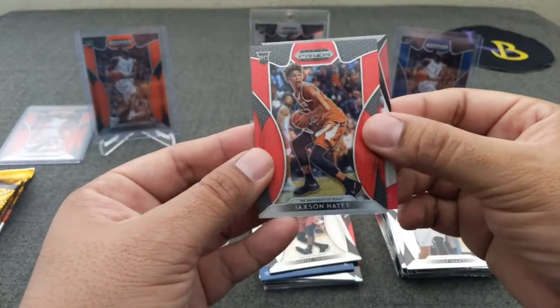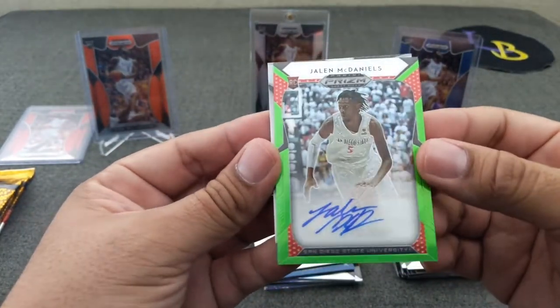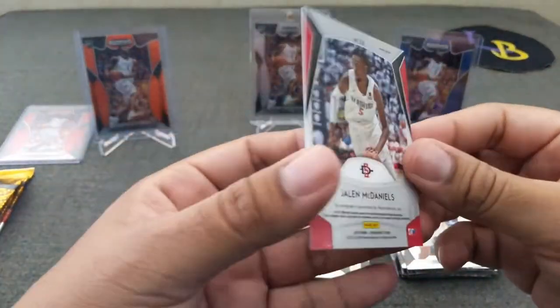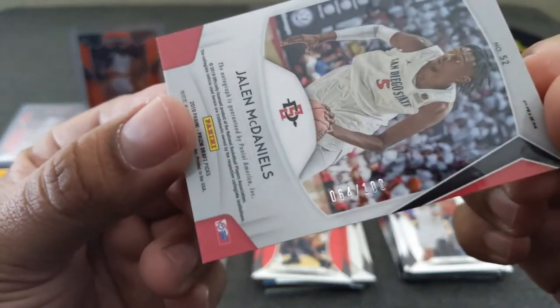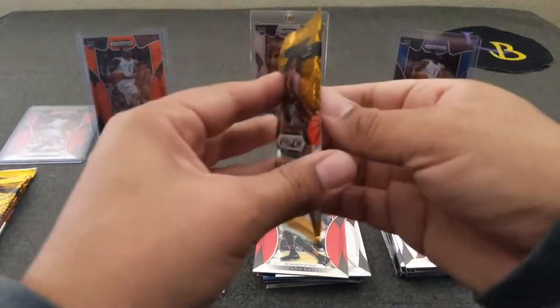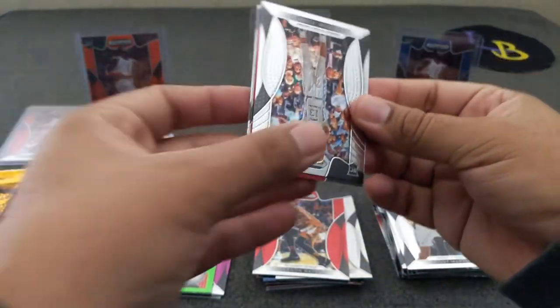The auto is Jaylee McDaniels from San Diego State — green, numbered 64 of 100. I'm not quite sure if I've heard of this guy. Let me know in the comments if you guys have ever heard of that guy — I have not. Not sure if he was drafted or not, but it doesn't ring a bell.